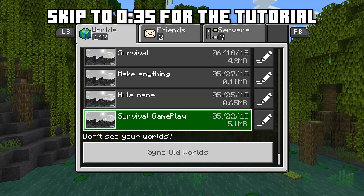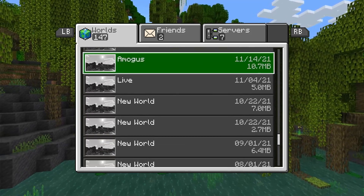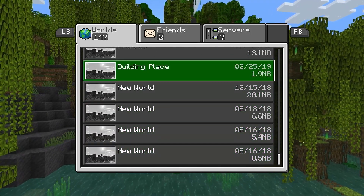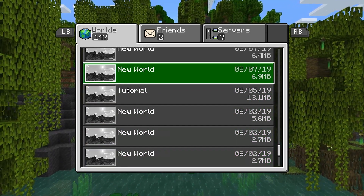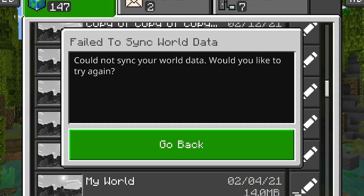Welcome to another Minecraft Xbox video. Today I'm going to be talking about how you're able to obtain your old worlds back with the sync and use the data glitch. Let's say you're like me and you have worlds from 2018, 2019 or a really big world that you've been planning for years.